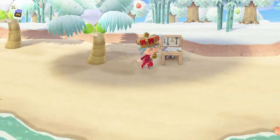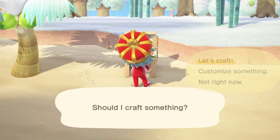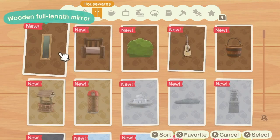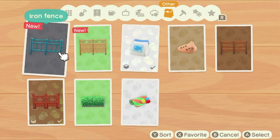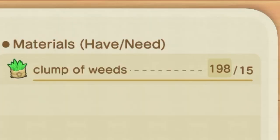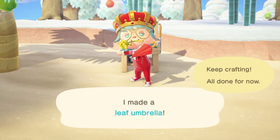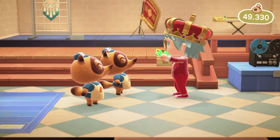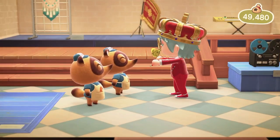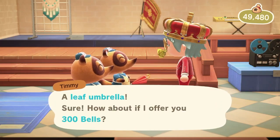Number three: DIY crafting. Crafting is another way to make bells in Animal Crossing, and you can make up to two or three times more bells by selling crafted items instead of selling the raw resources. For example, weeds sell for 10 bells each and you need 15 weeds to make a leaf umbrella. If you sold 15 weeds to Nook's Cranny you'd only make 150 bells, but if you craft them into a leaf umbrella you'll make 300 bells — twice the amount.